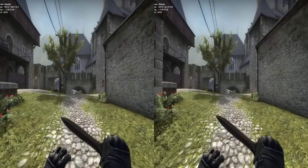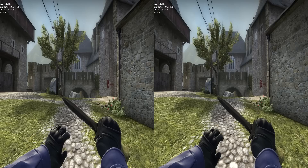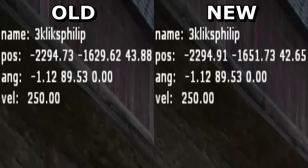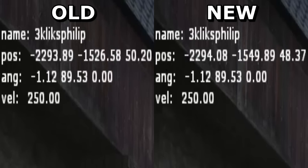Did you see that? Again at quarter speed. I wasn't able to stop in the exact same place, but the deceleration is all that we're comparing here. At quarter speed you can see that the new movement allows you to stop sooner, reducing the banana skin feel that the game's had for so long.